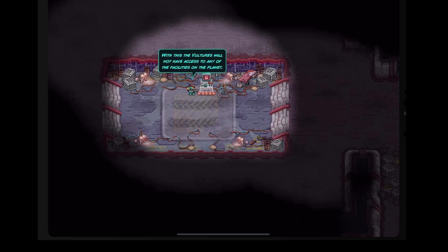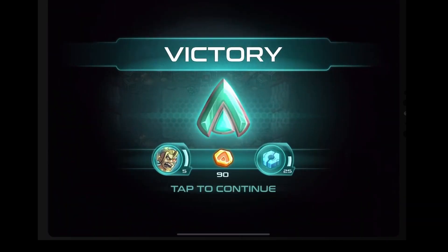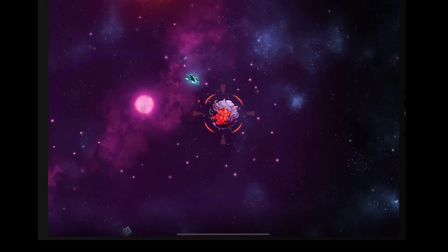All we had to do was unlock. With this, the Vultures will not have access to any of the facilities on the planet. According to the files, they were building some sort of drill. Why would they need something like that? We must hurry — the Federation Council are in danger. Attack point has been wonderfully created.